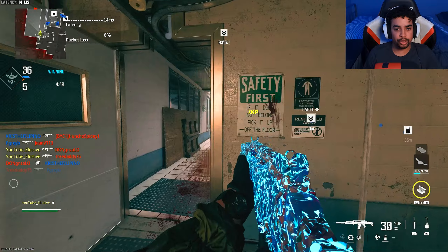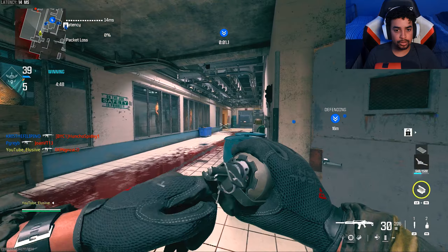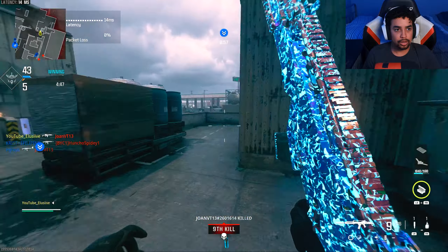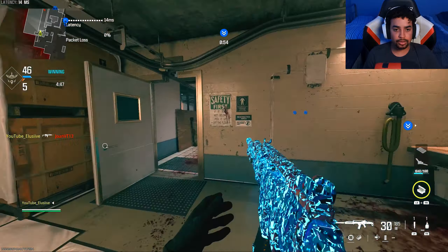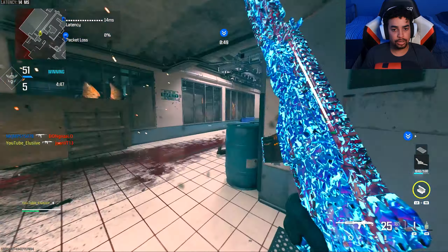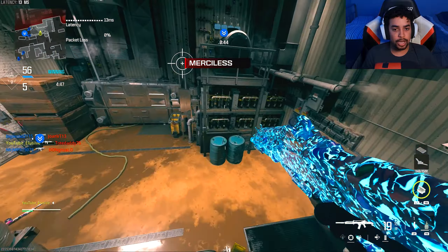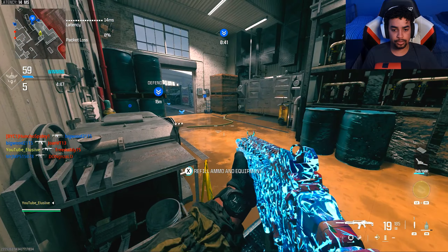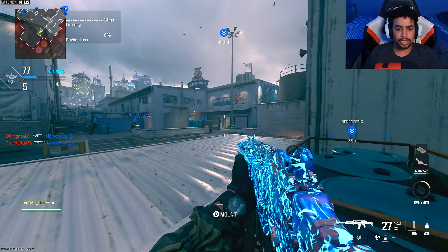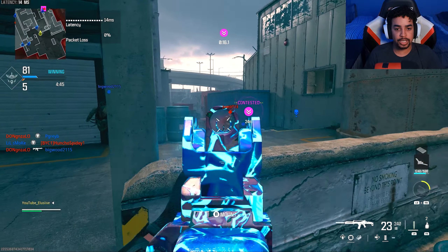Gotta fall back and reload. I usually don't run a 30-round mag, but I wanted a class that was faster. I need to pull out the proximity mines again — those things used to get me nukes by covering my back, because my teammates don't cover it.